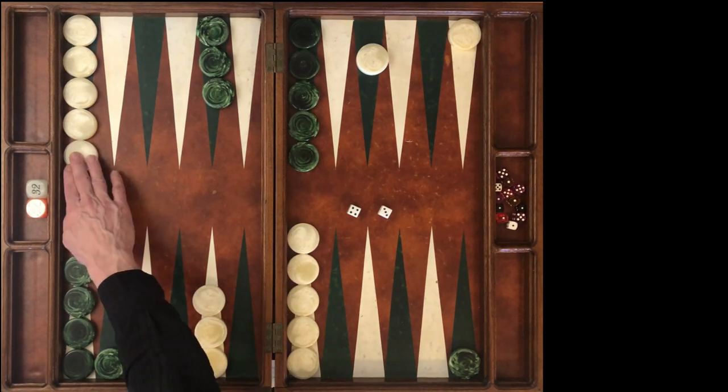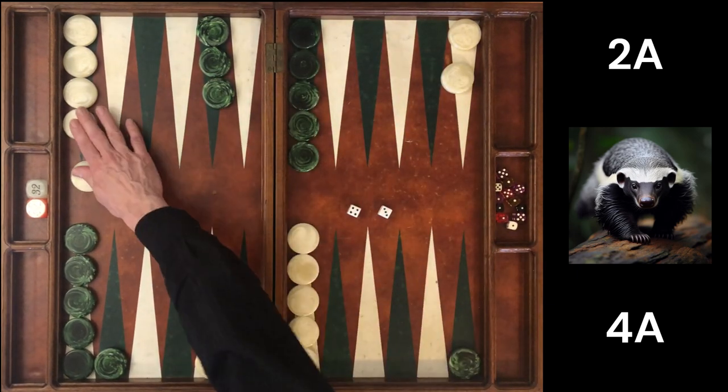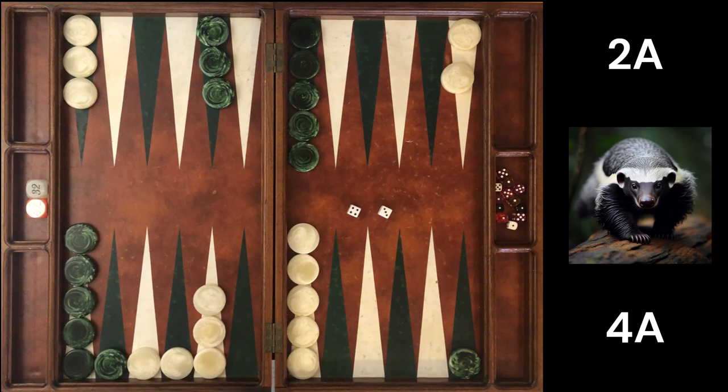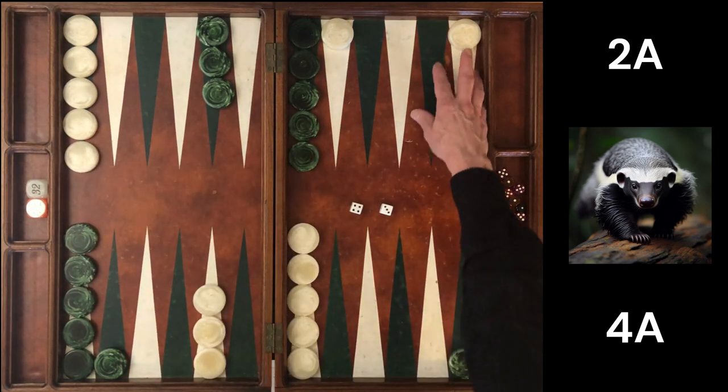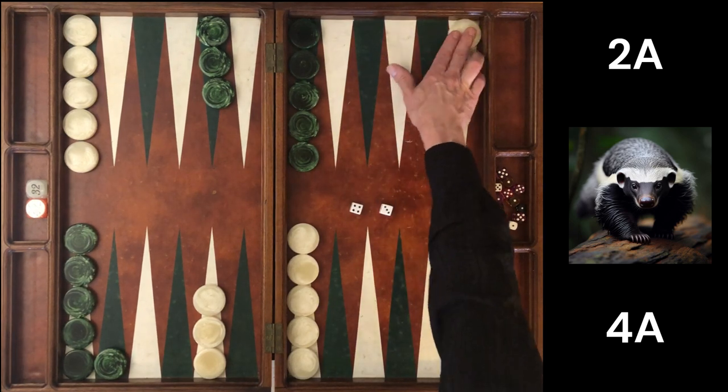At our next match score, 4-away 2-away, our emphasis is on building a home board point. 20-10, 9-10 emphasizing the home board point, and 21-9 — giving us 1-way, 2-way, 3-way, 4-way coverage — are all tied for first. There's a lot of flexibility with a roll like this, as long as we're not playing the move that plays on the wrong side of the board for this match score. All three of the other moves are tied for first.